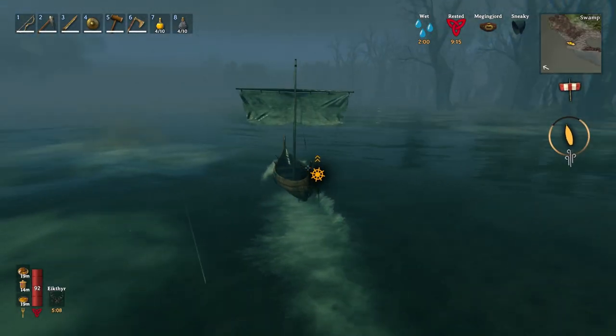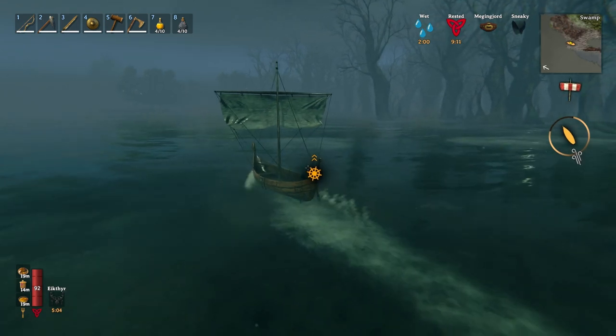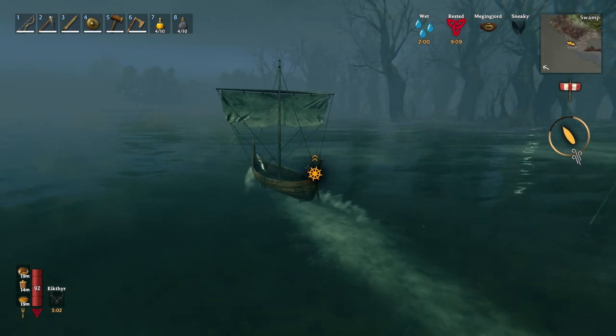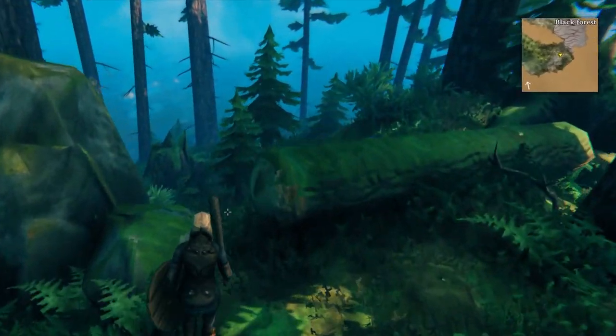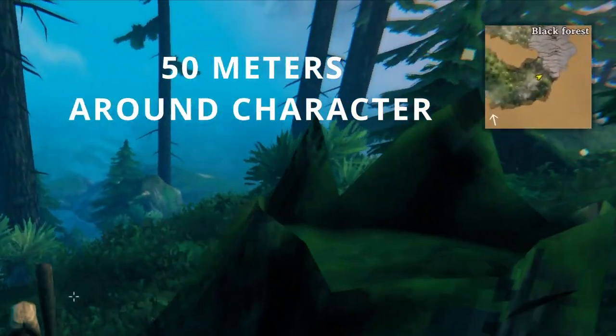So this means that once you see a landmass in front of you, a part of that area has likely already been generated even though you haven't stepped foot on it yet. The amount of fog that is cleared on the map while you're exploring the world is only 50 meters in a circle around your character.